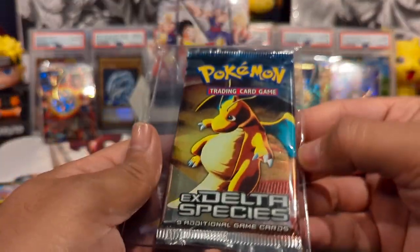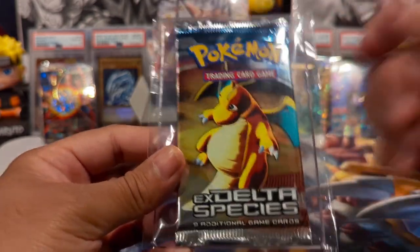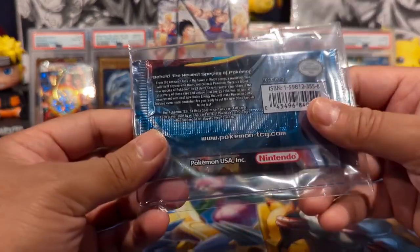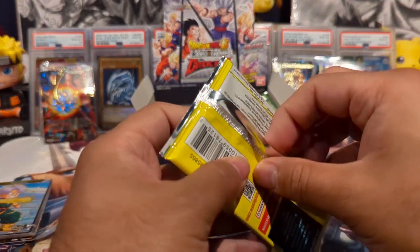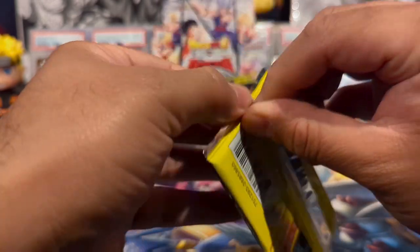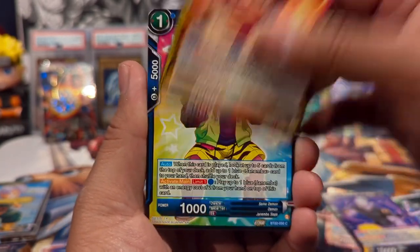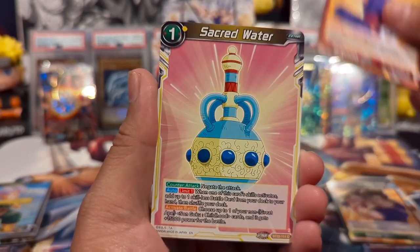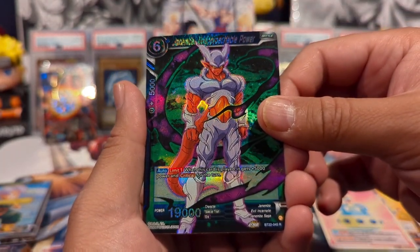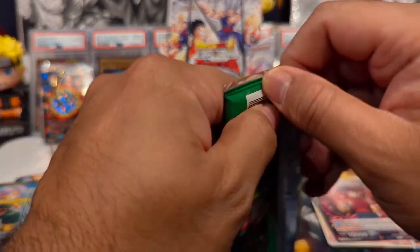We're really close to 500 subscribers! For the 500 subscriber special, we are definitely opening a DX Delta Species booster pack. The openings will probably consist more of Dragon Ball, Pokémon, Digimon, and we'll see if we can get some One Piece and Weiss in there too. Also be sure to check out my eBay store if you're looking for any cards — we've got some pretty good deals. We have Janinba Unapproachable Power and Cumber Thriving Darkness. Really trying to build up that eBay sales history and feedback.